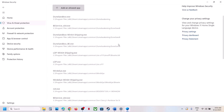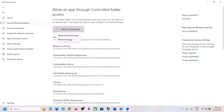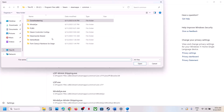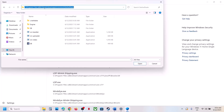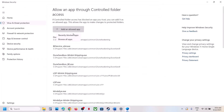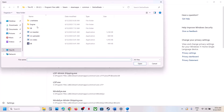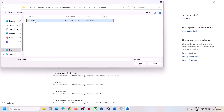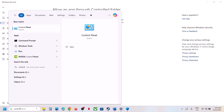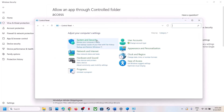Click 'Allow an app through Controlled Folder Access,' click Yes, click 'Add an allowed app,' then Browse for app. Go to the game installation folder, select the game EXE file, click Open. Again click 'Add an allowed app,' browse to SB > Binaries > Win64, select that EXE file, and click Open.